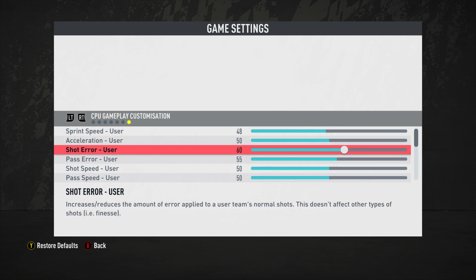Shot error for the user is at 60, and for the computer at 55. This is a big step away from the current OS sliders which use 70 apiece. I personally love 70 shot error, but I understand if you want a little more challenge, especially at lower minutes. At 60/55, you'll still see some pretty bad misses and some fantastic goals — the balance between realism and difficulty is the hardest part of all this.